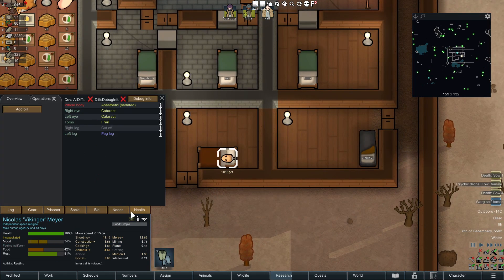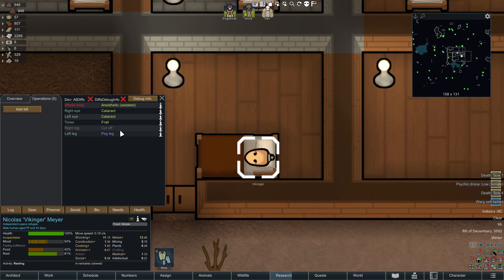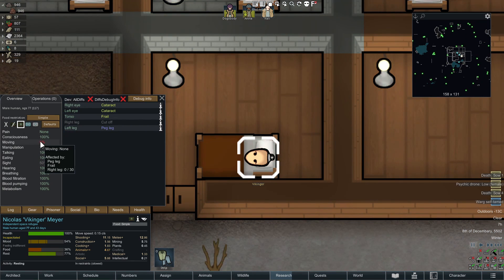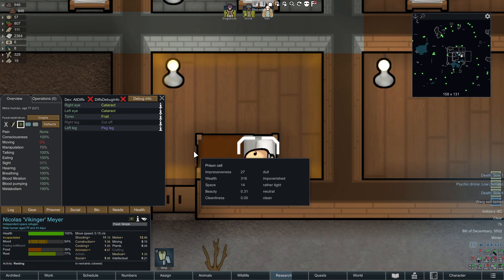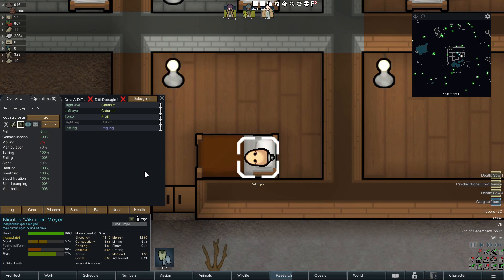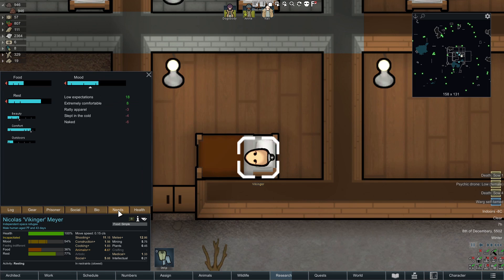I know this is pretty dark, but it is RimWorld — all you're doing is removing it and putting it back on. There is one thing to look out for when finding sample prisoners: the frail trait. The frail trait is very useful because if you check their moving stat, with no leg, a peg leg, and frail all combined, it reduces their moving to zero, which means they can never have a mental break. The downside is you'll have to feed them since they'll constantly be in bed. But you can keep chopping off their leg and putting it back on, and they won't mind at all. Yes, very dark, but it works.